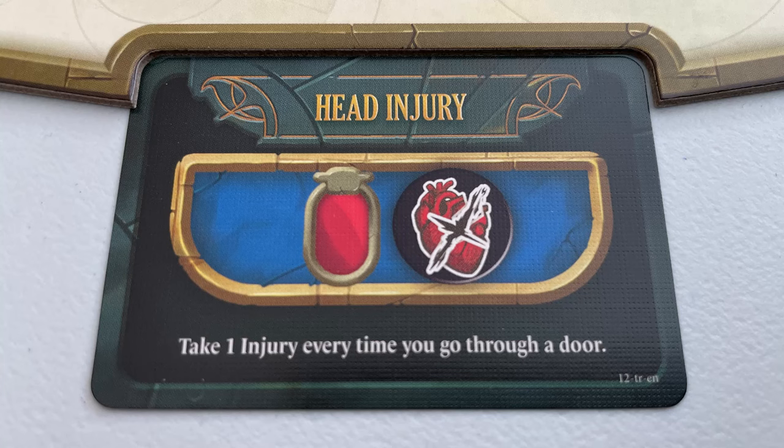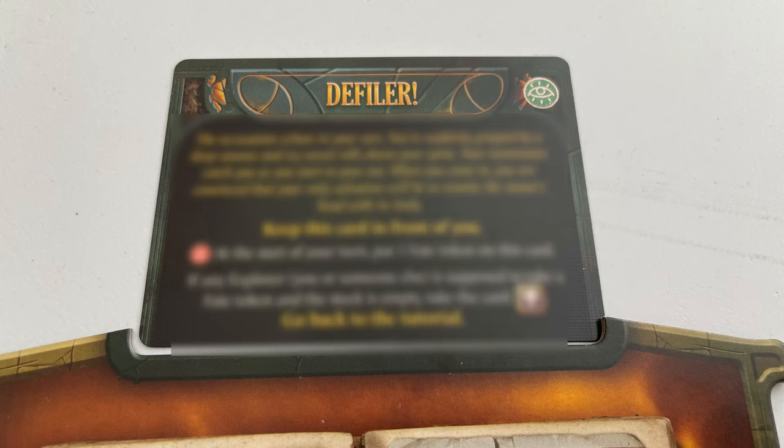I've taken enough injury to gain a trauma. The trauma I got is called 'head injury,' which means I take damage every time I walk through a door — ouch. I've also gained a new card type: an artifact relic. These go in your backpack and you use them when needed, in this scenario or future ones. I've also got a new card called a threat — these go above your board and they're not going to be a good thing; the card tells you what to do.